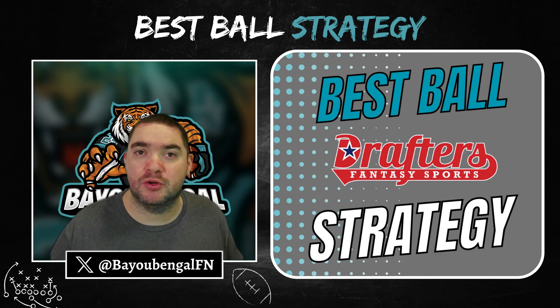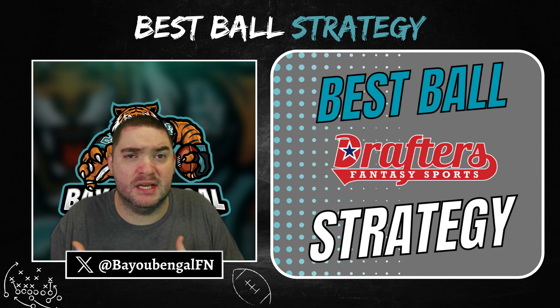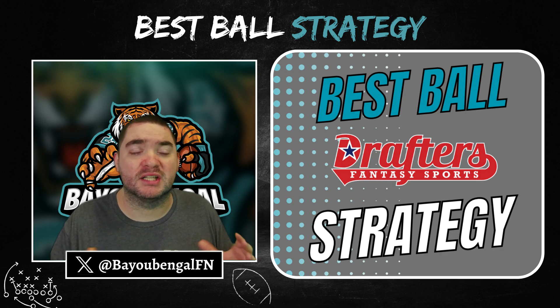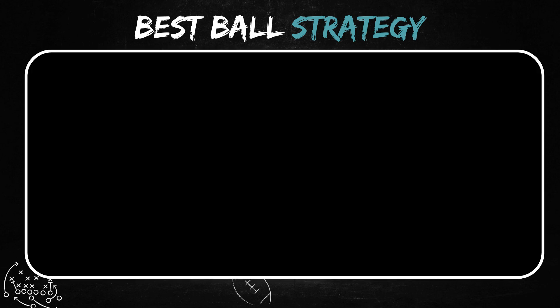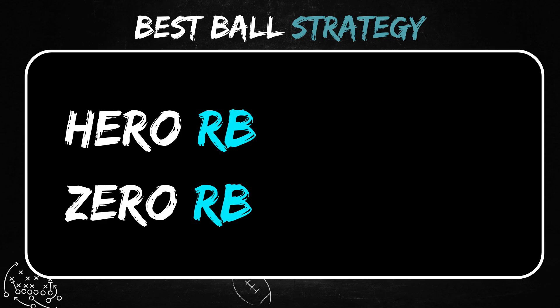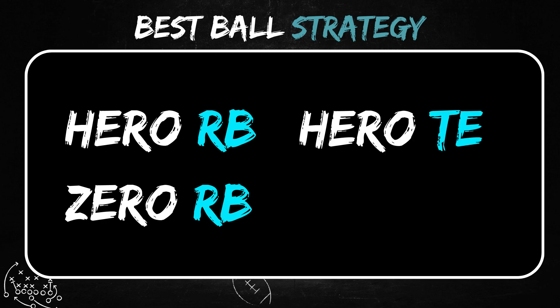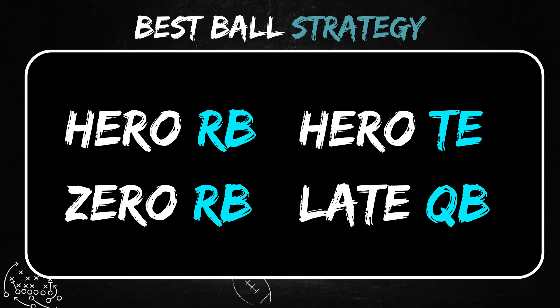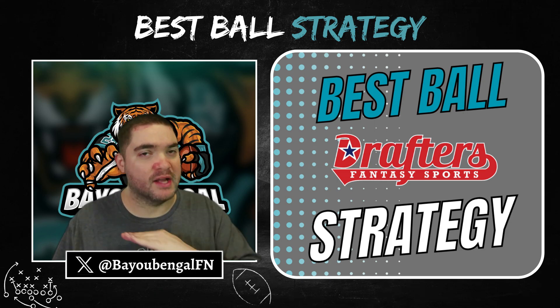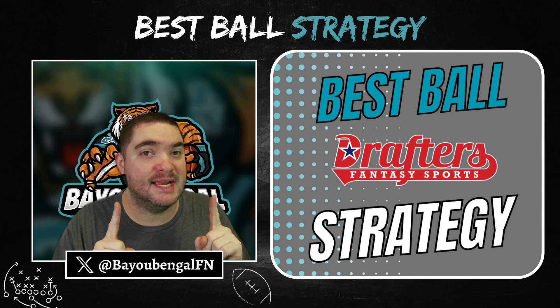When talking about best ball, there are tons of strategies you can use — not one strategy is better than the other. You have to figure out what strategy is best for you. Some strategies to consider: a hero RB type of strategy, a zero RB strategy, a hero tight end strategy, or even a late-round quarterback strategy. You have to figure out what works best for you. Don't go and say you have to go hero RB — that's the only way to do Drafters. Not true.